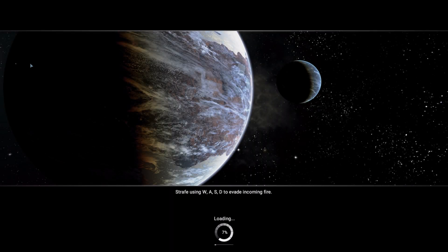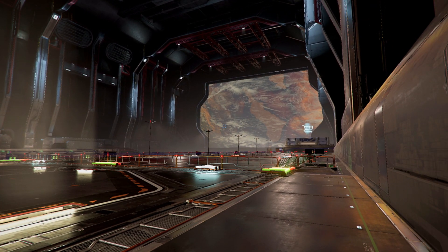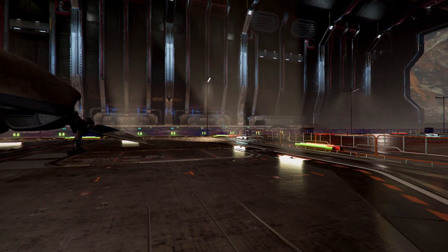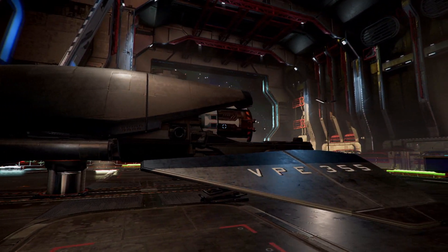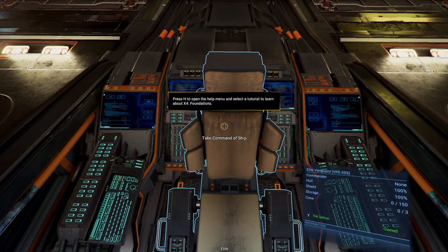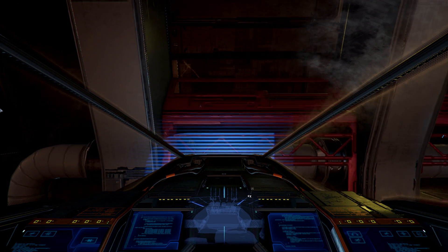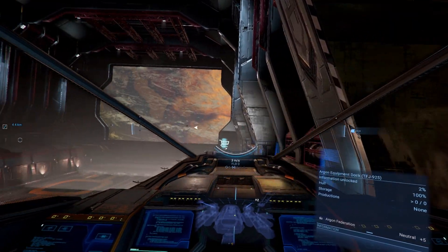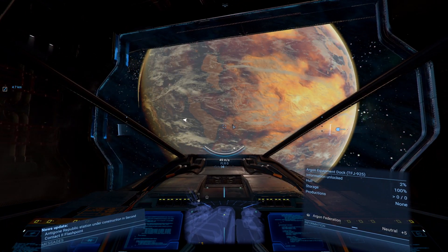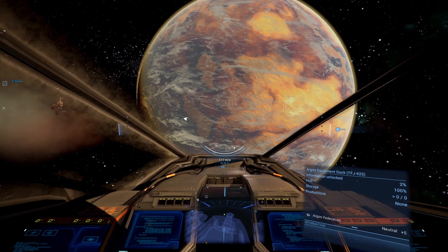I was mistaken and selected the Flight School instead of the default start, but there we are — still with our ship, same start as before. I'm going to jump in and do exactly what I did last time: I'm going to undock.